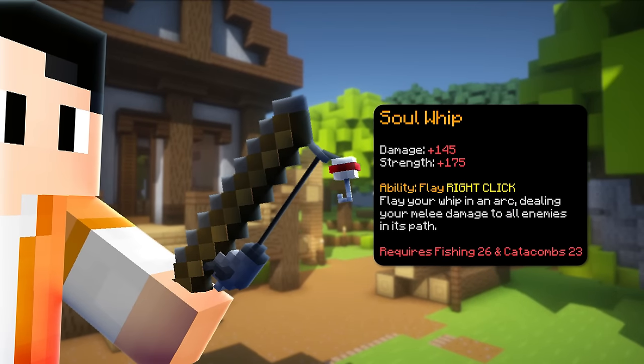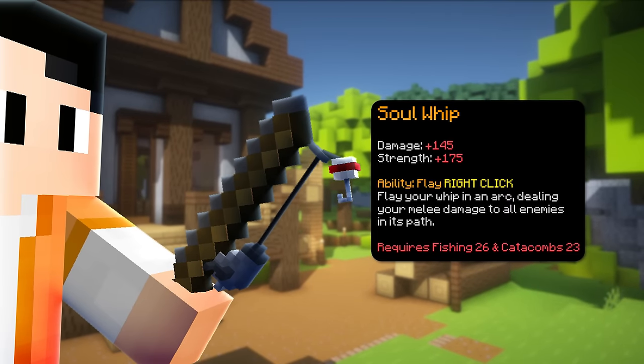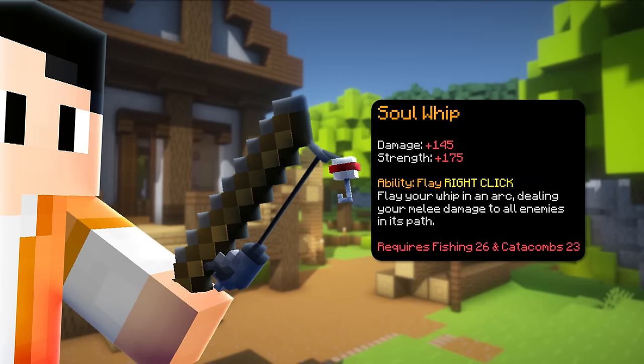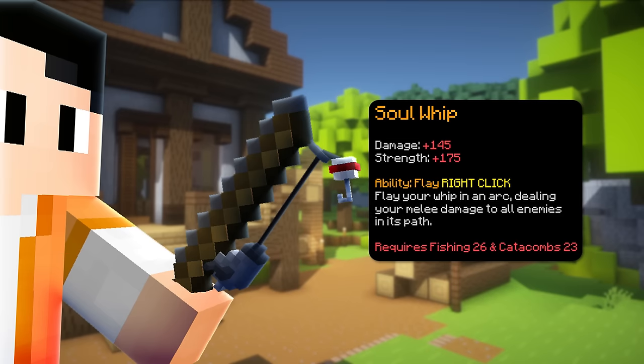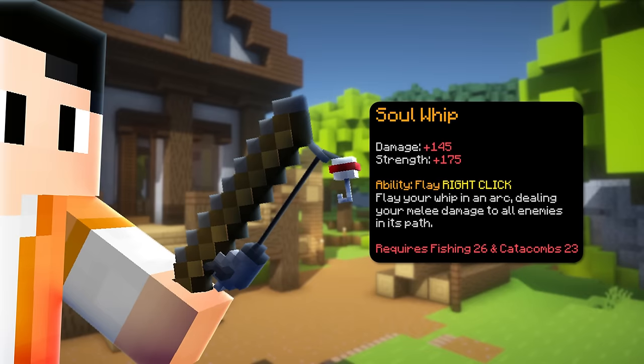The next weapon is Soul Whip which has a Fishing 26 and Catacomb 23 requirement. Soul Whip is similar to Flower of Truth in terms of clearing. It casts a whip in an arc, dealing damage to everything it hits. It does a surprisingly decent amount of damage, requires no mana, and can lifesteal while constantly spamming the ability.